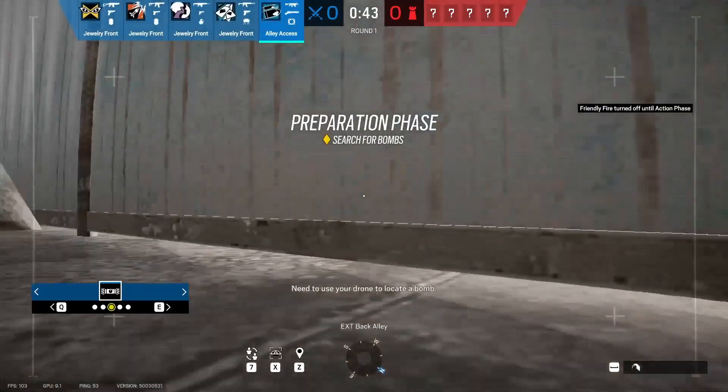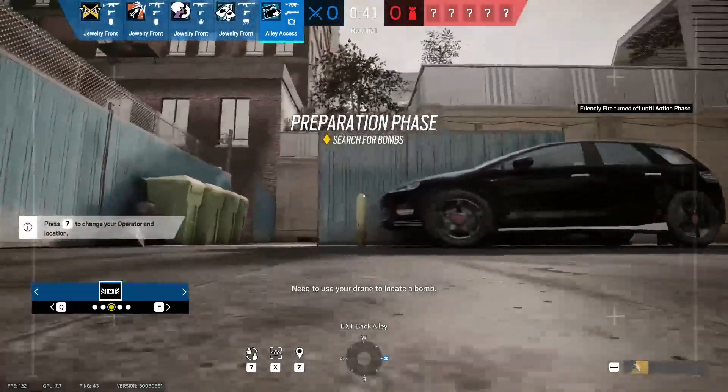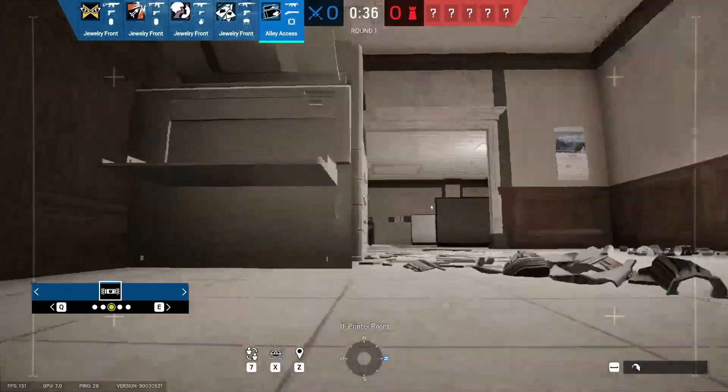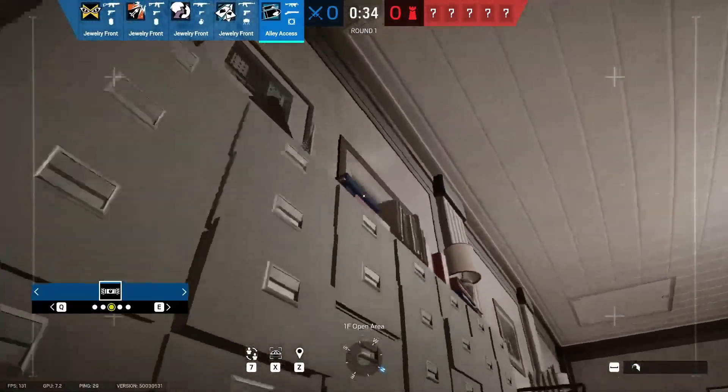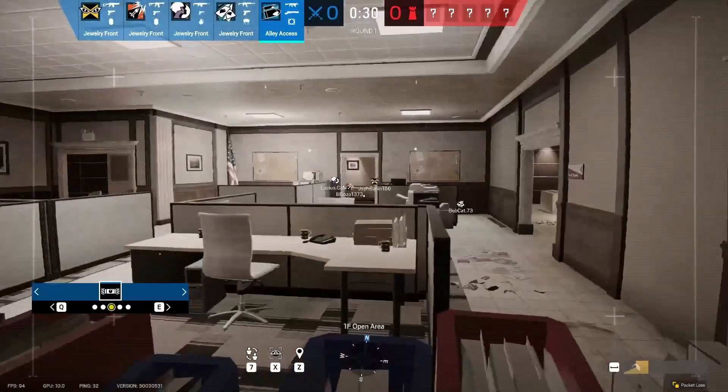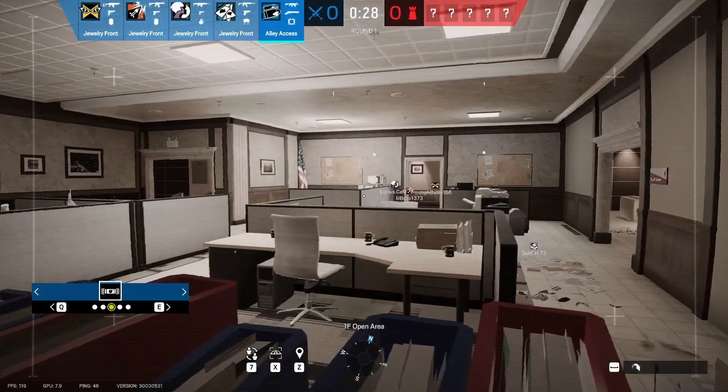For the drone phase, I find it's useful to position a drone in the room I plan to play from, if I'm going to breach above or below site. This way, I can see if any defenders hide in that room, or at least go that way, so I'm ready for them. You can also save your drone and spawn to drone during the action phase, but you need to know where site is to know where you should be breaching.